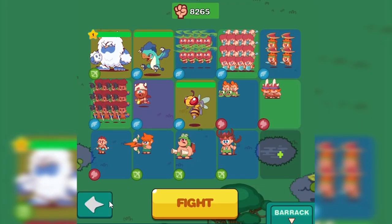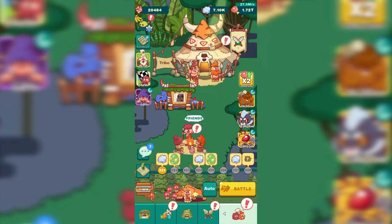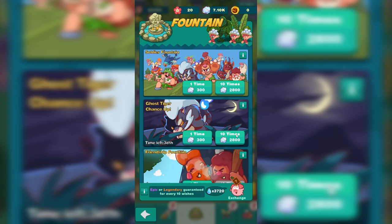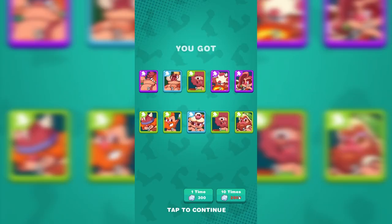We now have more soldiers, but we are one short. We need some ancient beasts — two ancient beasts — with only about 7,000 shells left. Can we pull a new soldier? We're close to unlocking rage rhino and spider. So maybe we should try more in the fountain. Let's give it our all. We need rage rhino. Wasp is going to get evolved. We need rage rhino.